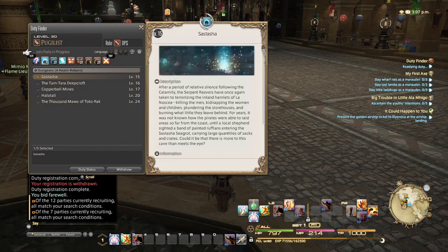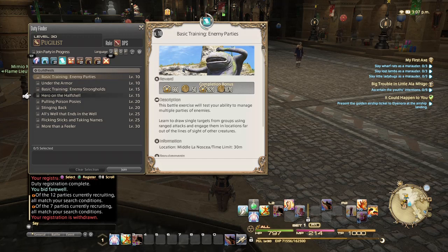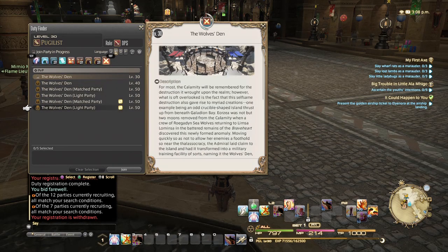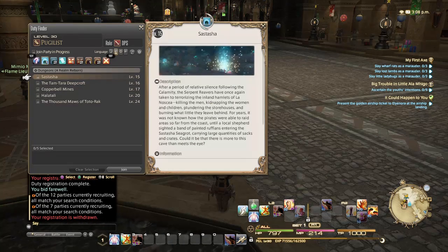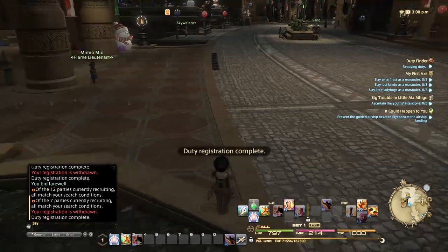You can see all the dungeons available to queue for, and all the Guild Heists as well. There are also Trials, which are the Primal or Summon fights — one example is called Bola Embers, which is where you fight Ifrit for the first time. PvP is also on the same list here, though in some MMOs it may be separate. Generally all you have to do is select what you want, queue up, and you're in. You can do anything you want while waiting in the queue.